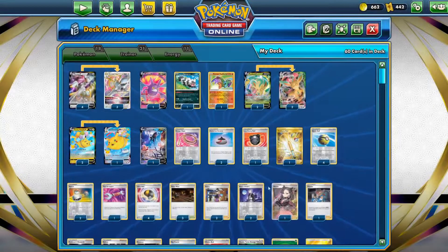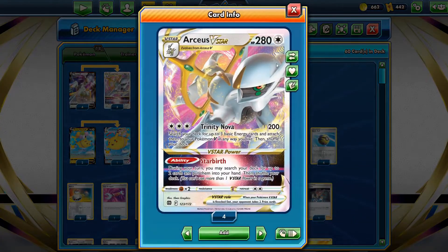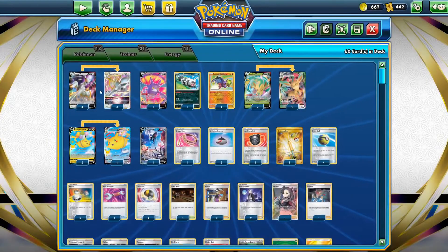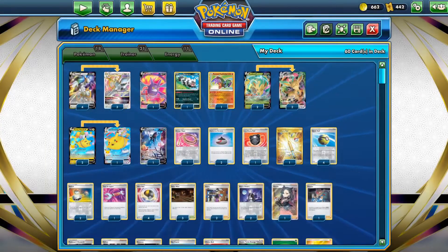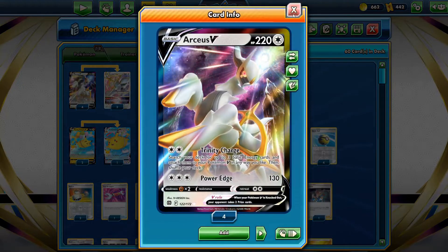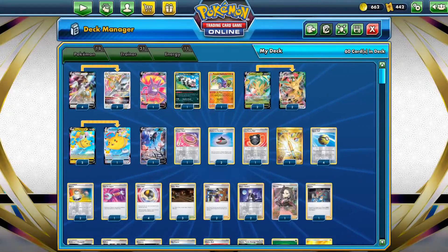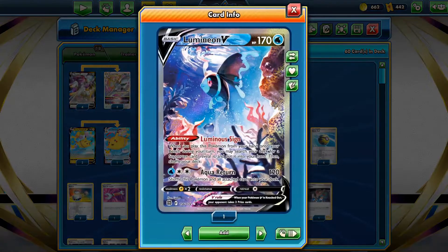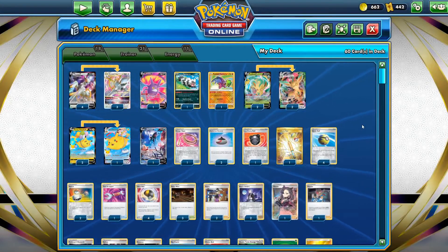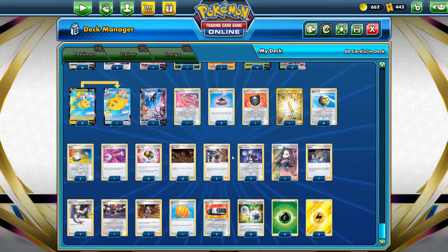We run Crobat V with Dark Asset just to draw until we have six cards in hand. The situation with Galarian Zigzagoon is that with a Choice Belt and Double Turbo, Trinity Nova will be doing 210, and a lot of Pokemon V have 220 HP, so you'd be 10 damage short - Zigzagoon can help with those early knockouts. The last Pokemon is Lumineon V, which grabs us a Supporter with its ability, and it's easily accessible with Quick Ball and Ultra Ball.